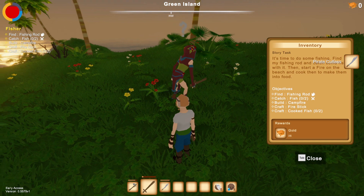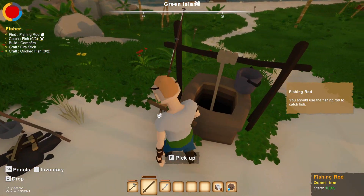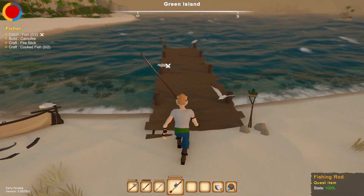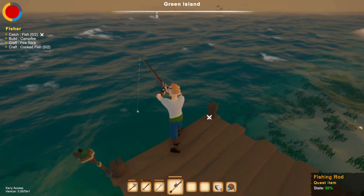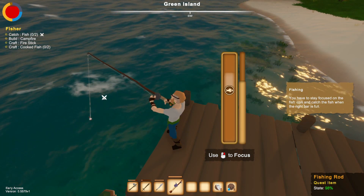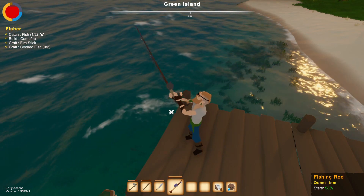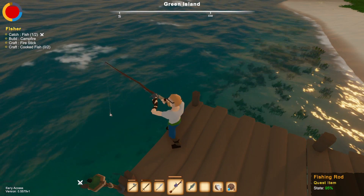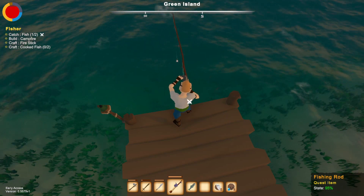It's time to do some fishing - find his fishing rod, catch some fish, start a fire on the beach and cook them to make food. I get gold for this one. I almost broke my sword. Let's try the fishing rod - oh is it automatically doing it? I've done this in a couple games. Got a nice fish - gotta get one more. You can actually see the fish swimming in the water. Got two fish!